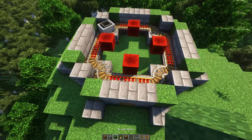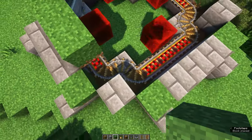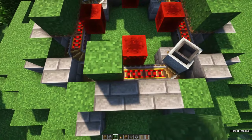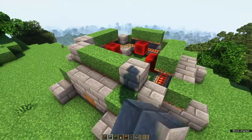Once you've been all the way around, go up one level and place three grass blocks on top of the rails, also on all four sides. These are the blocks where your bamboo will grow on. Fill in the corners using some stone bricks.